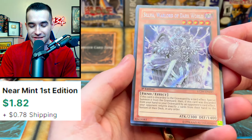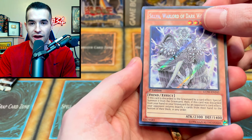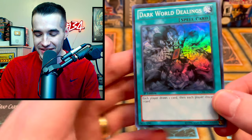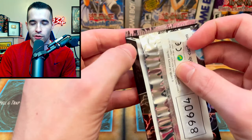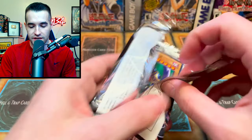This is the Dark World — Silvo Warlord of Dark World. It loves the Dark World. So far we are three out of four on Secret Rares being Dark World dealings. It's a good card for sure, but it's just weird — we're getting all Dark World stuff. What are we going to pull this time? Will it be Grafa Dark World? I don't think that's in here, but it'll be something Dark World — we can almost guarantee it.